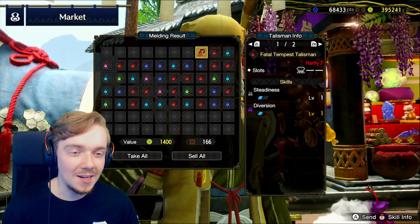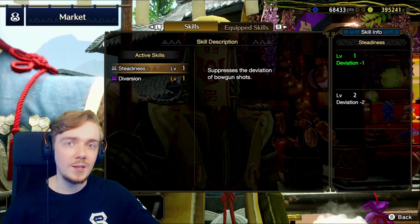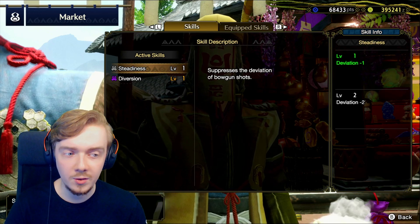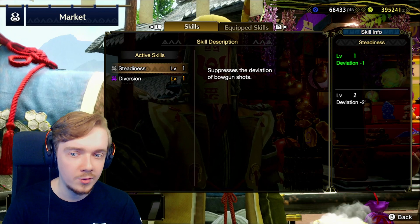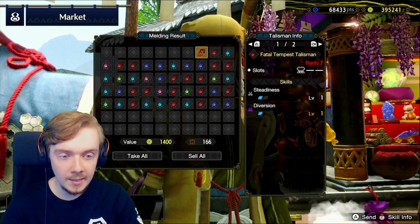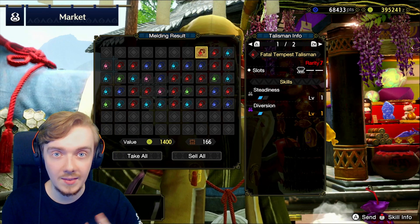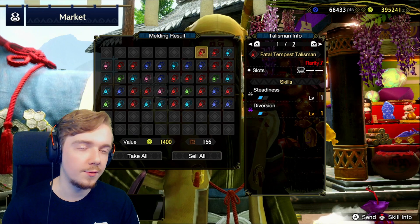We've got Steadiness with Diversion here. Steadiness helps with the deviation of bowgun shots - when you shoot a bowgun the bullet can sometimes veer off to one side. Steadiness helps with that, so for some builds like a sticky bowgun build it can be decent because you really need to land that single sticky ammo hit. Diversion makes the monster focus you a bit more, almost like a taunt skill, so not a great synergy there. Diversion is really good for something like Charge Blade where you want to hit those counters to fill your phials, or Longsword where you want to get hit to level up your sword gauge. But it's a level 1 skill anyway, so not good for your Talisman.